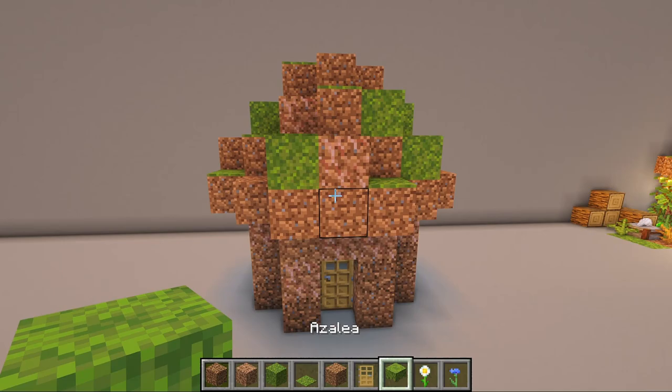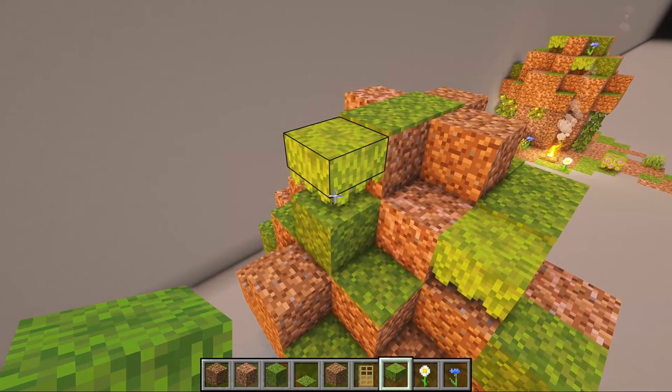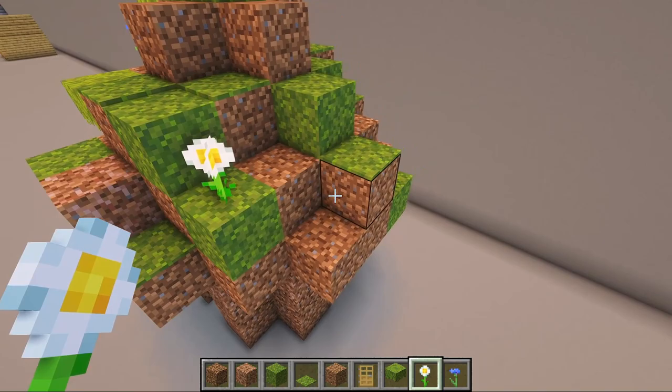We will add a couple of azalea bushes to break the evenness of the roof. And finally, place some flowers of your choice on the roof. I'm using cornflower and oxeye daisy.